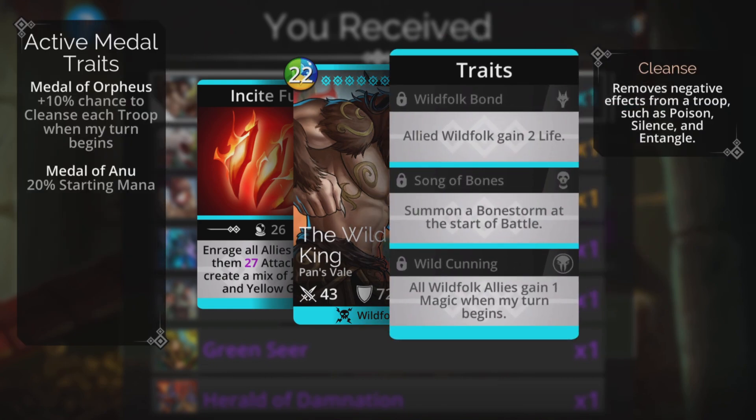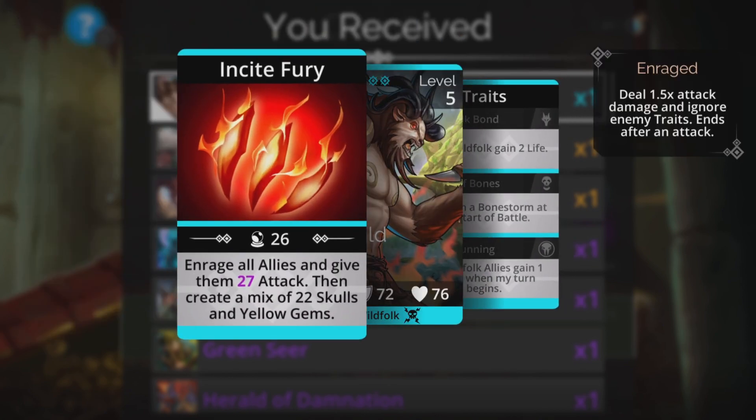Let's take a look at the traits. Allied Wild Folk gain 2 life. Summon a Bonestorm at the start of the battle. And all Wild Folk allies gain 1 magic when my turn begins. So the traits aren't anything fantastic, I don't think, but the spell absolutely is.